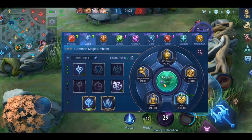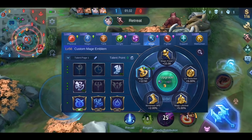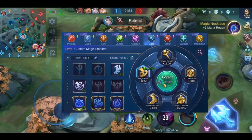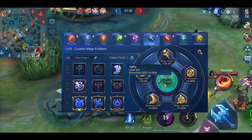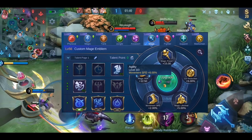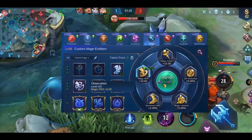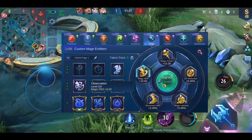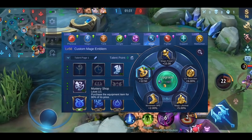Next we have the mage emblem. As sub-talents, I would recommend for most mages to use Agility and Observation. The movement speed bonus helps you rotate faster — by the way, check out the rotation video from yesterday if you haven't already. The magic penetration from Observation helps you more than the magic power or magic lifesteal bonus. As talent, I usually like to go with Mystery Shop for most heroes.